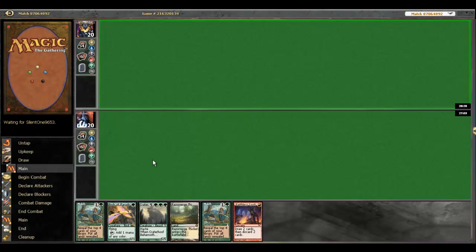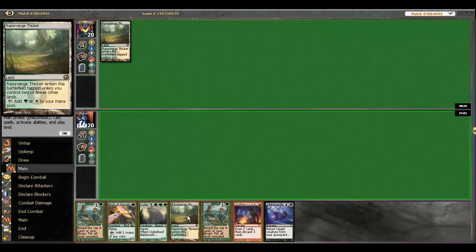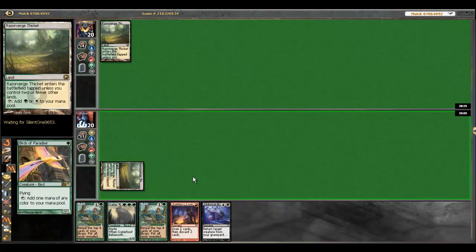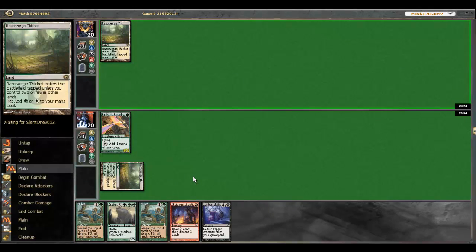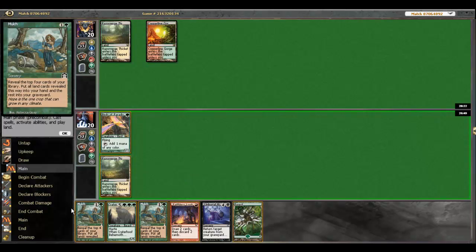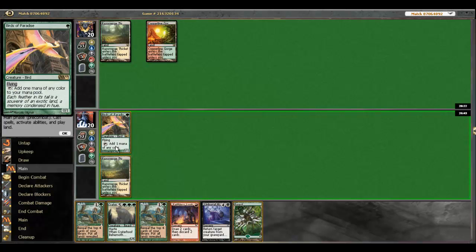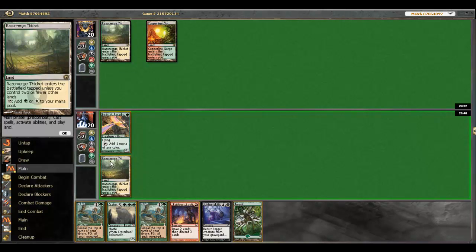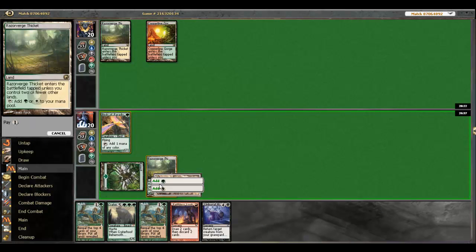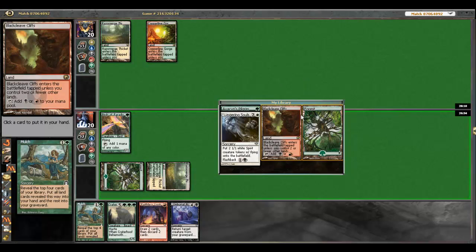The best thing he could be doing is play Dismember and kill the bird. He has no turn one accelerator, which means he probably has a way to kill my bird and I'm kind of all in on it for this Mulch, but we're just going to go for it. He's got nothing now — I can Mulch and Faithless Looting, which is obviously what I'm going to do. You usually want to Mulch first to try to hit another Scars land, but I'll Mulch with this land. We hit it.